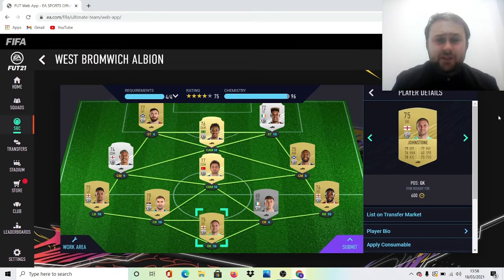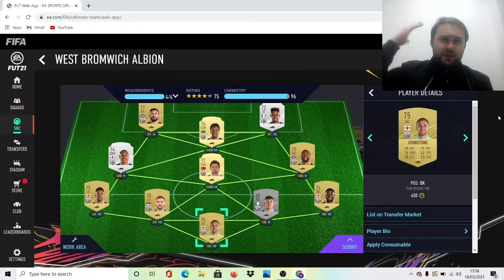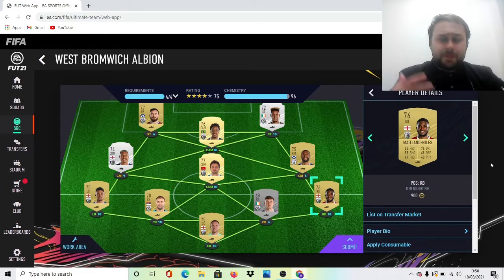The SBC has been fixed — I think it was West Brom themselves that fixed it. All we did was keep raising the price, which was not helping us at all. As you can see that was 600 coins. Moving on to Nathan Miles: 900 coins. Again, this is a bit more of the luck of the draw.